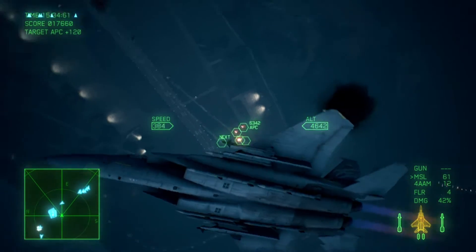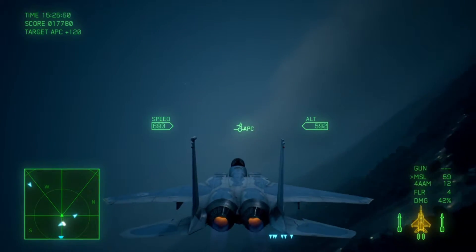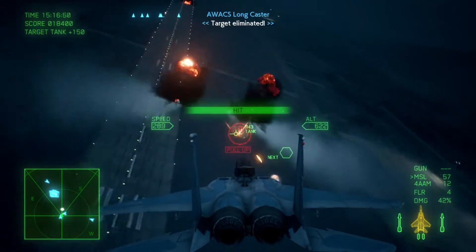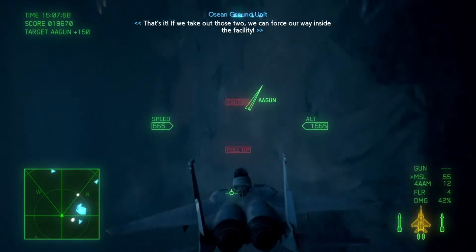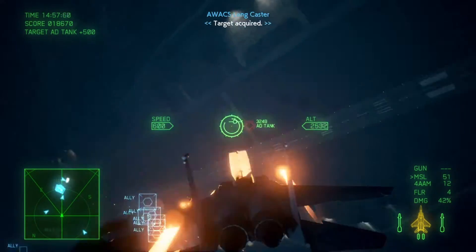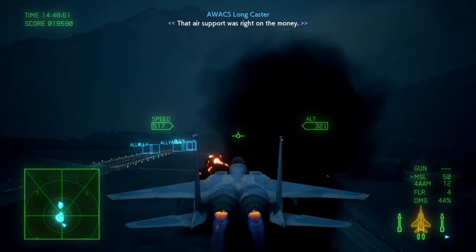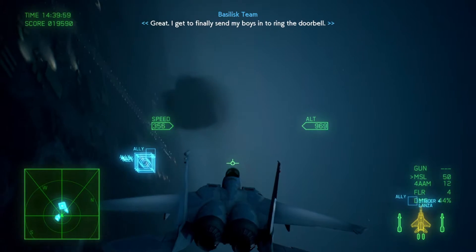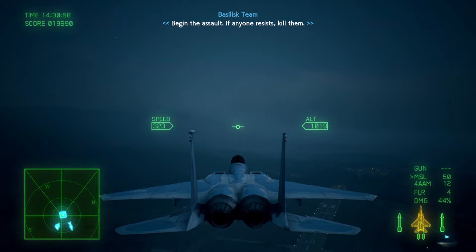Let's go. Strider 1. Target eliminated. Locked on. That's it — we seek out their fuel. We hit something important inside the facility. Target acquired, in gun range. Target's destruction confirmed. That air support was right on the button. We're pushing in on their heels. There are still quite a few enemies holed up in there. However, we can't afford to wait any longer. Begin the assault. If anyone resists, kill them.